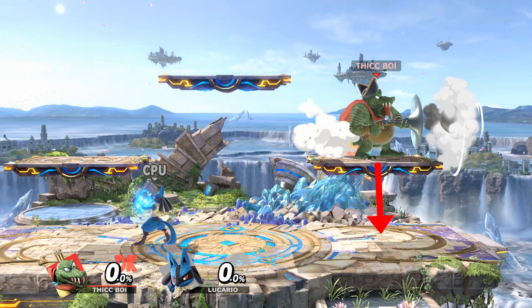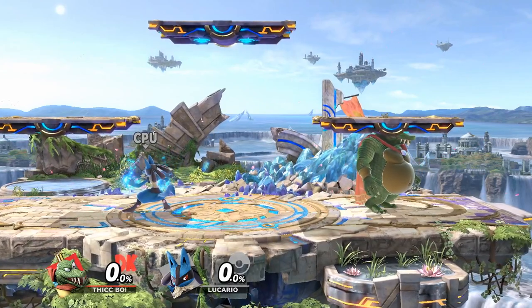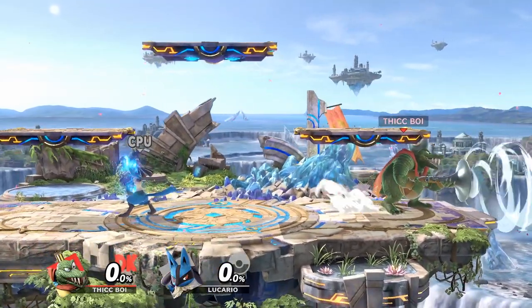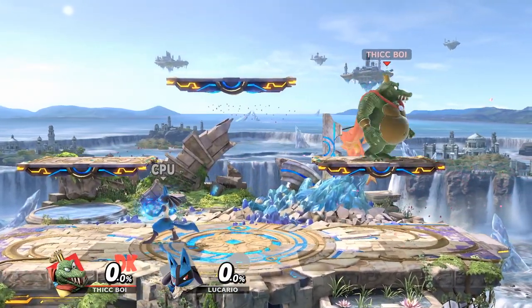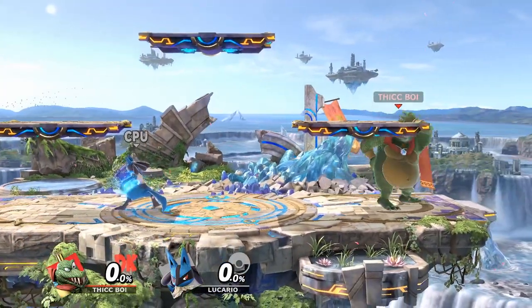By standing in the middle you can drop straight through the platform, drop to the diagonal left, or drop to the diagonal right. Standing in the middle allows you to cover every single get-up option in the game. If they jump off the ledge you can stand on the platform; if they roll you can move backwards; if they go for a normal get-up you can move forwards or drop straight through. It's all about how you space it and the matchup you're playing.